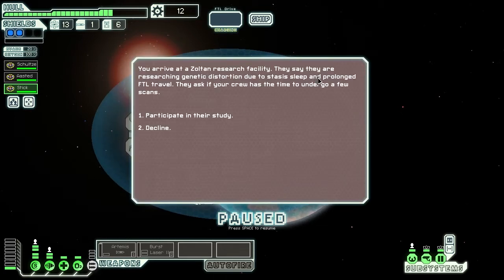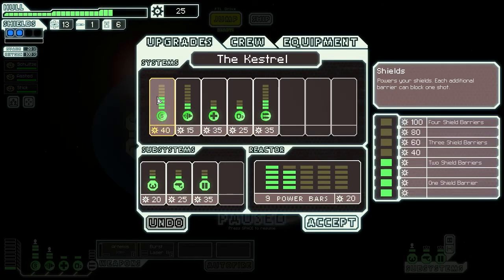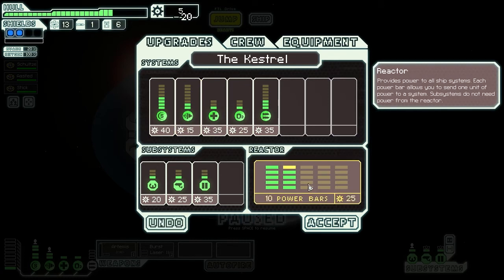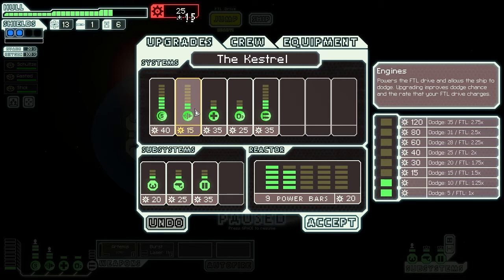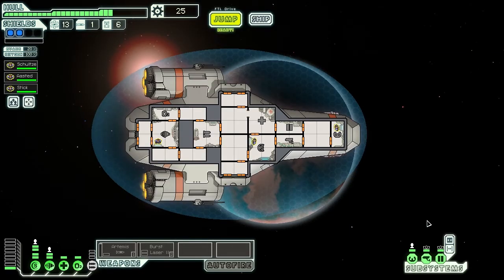You've arrived at the Zoltan Research Facility. They say they're researching genetic disorders due to stasis sleep and prolonged FTL travel - I guess that makes sense. They ask if your crew has time to undergo a few scans. Yeah, we'll participate in their study - they may give us stuff. We calmly line up for the Zoltans to take the readings. After a short time the process is done. They contact you: 'Thank you for your participation in our study.' Thirteen scrap - I'll take it. Is it worthwhile putting scrap into something? I think we should try and keep some scrap in case we come across something we need.